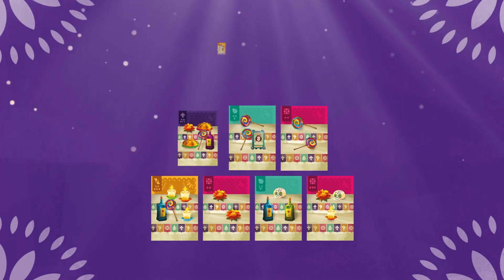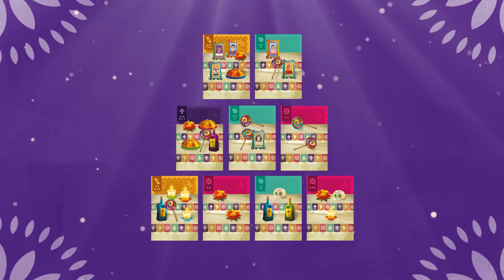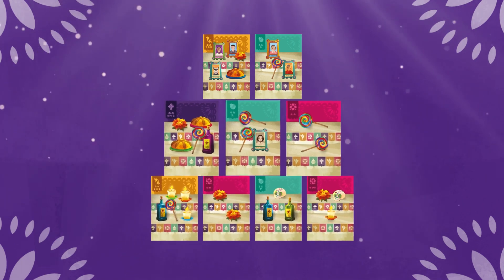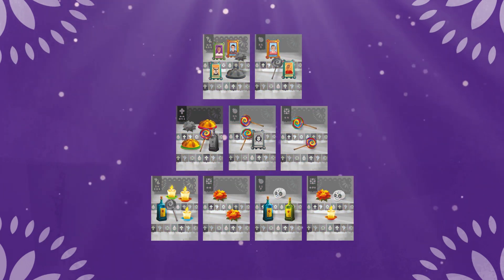Build your altar over the course of the game. Do so by exchanging cards during your trip and add them to your pyramid of cards with 4 in its base, 3 in its middle level, and 2 in the top one, gaining points for the items of each level.